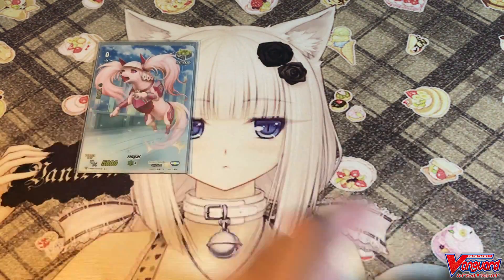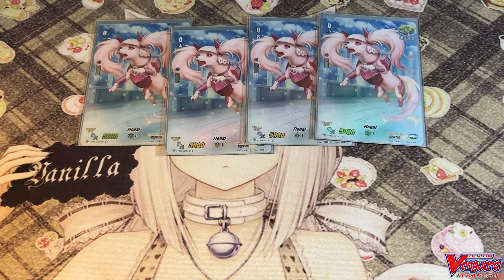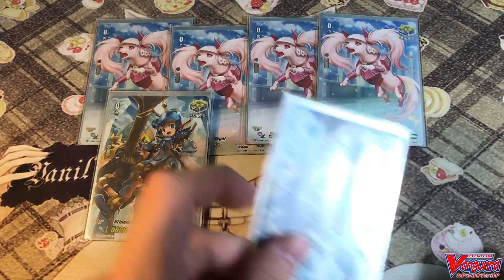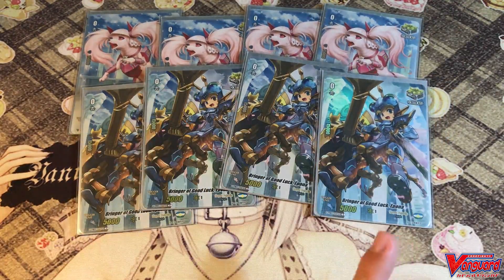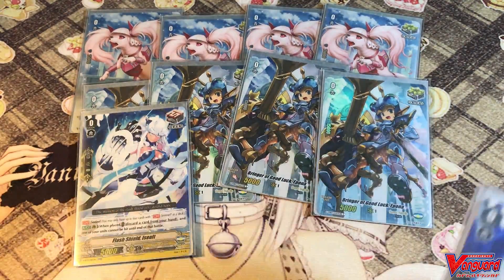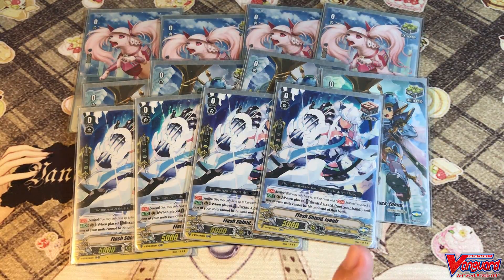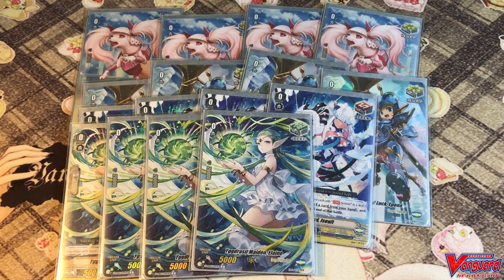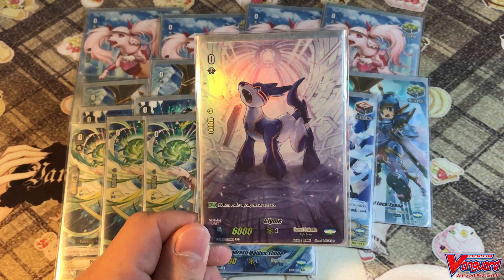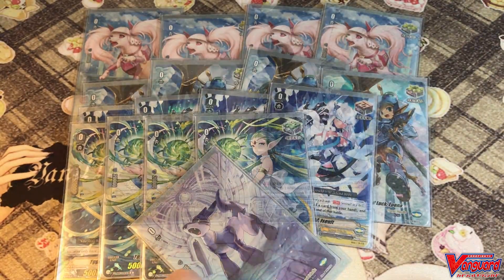For the trigger units, we play four copies of Logo, one of my favorite critical triggers. Four copies of Good Luck Epona — always giving me that critical. Four copies of Isolde as the draw perfect guard, saving a lot of space for grade ones. Four copies of Elaine as the heal trigger. And one copy of Grime — when you ride, you can draw one card.